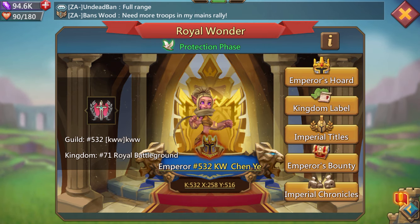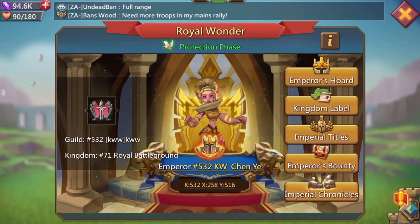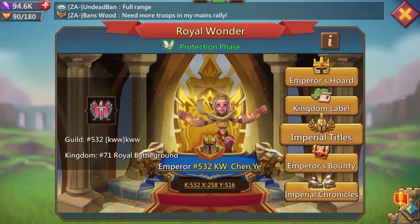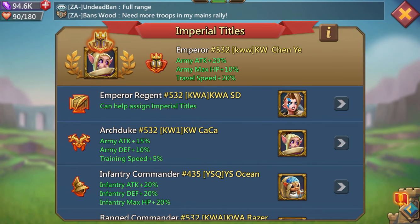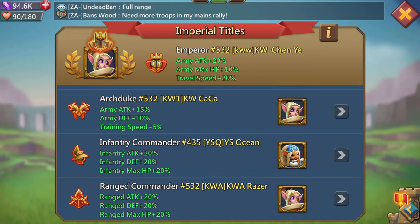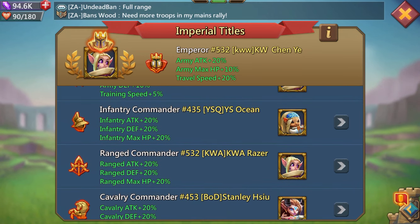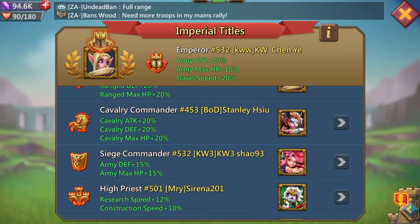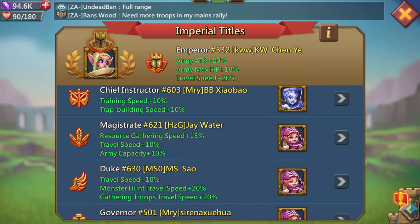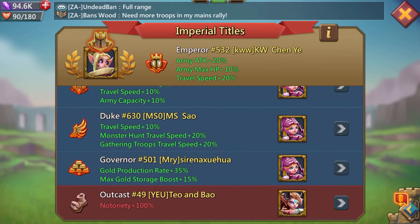When you become emperor, first is overlord, then is baron, then the emperor — it's the best title you could get in the game. Just like overlord and baron, there's titles you can hand out as emperor. Imperial titles include emperor regent, archduke — which is kind of like general or super speed mode — infantry commander, range commander, cavalry commander, siege commander, high priest, chief instructor, magistrate, duke, and governor. Then you have your negative titles of course.